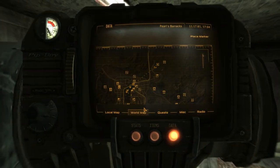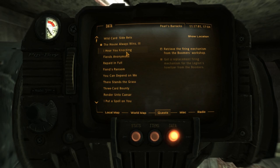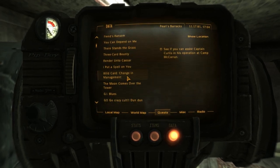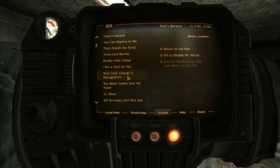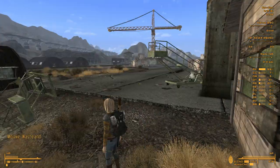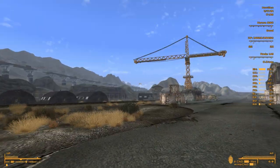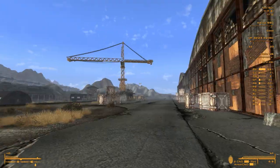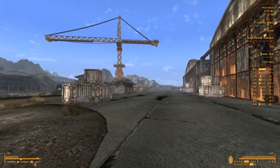Now we can continue the main quest, which is either inform Mr. House that you've won the Boomer support, or talk to Yes Man. I think I will return to Yes Man, because in the end I think I'm going to double-cross Mr. House and claim the Mojave for myself. That's a good idea, Willow. Anyway, we've still got one episode to think about that — we're going to make some hard decisions then. Thank you guys for watching, and see you next time!